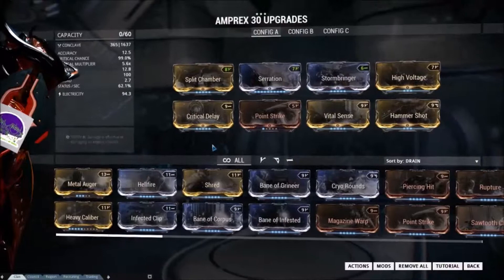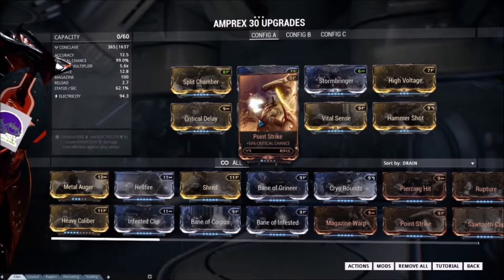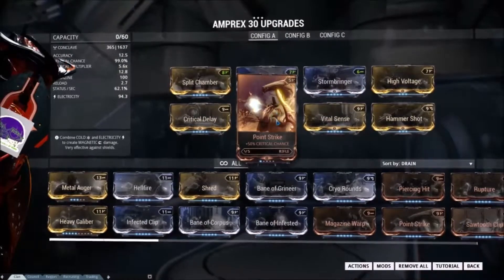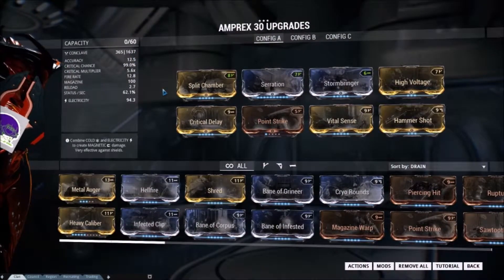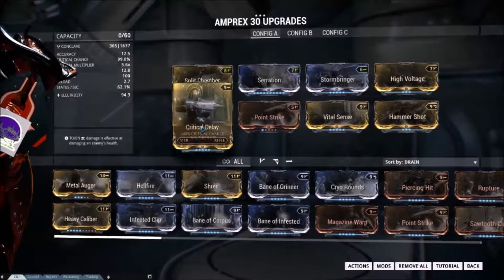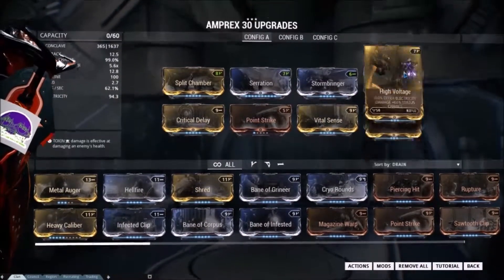The bottom row is focused on crit chance. We have Critical Delay, which ups crit chance and lowers fire rate — very nice with this gun. Then we have a rank 1 Point Strike, which brings it to 99% crit chance. You could bump it higher but you'd need another Forma; we're at max capacity with rank 1 Point Strike. At 99% crit chance, there's only a 1% chance you won't crit — at the rate of fire, you're probably critting anyway. We also have Vital Sense for crit damage and Hammer Shot for crit damage and status chance — 62.1% status, which is above 50% and a nice added bonus.